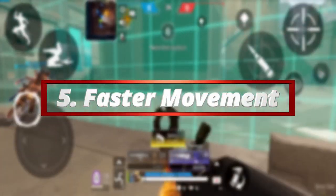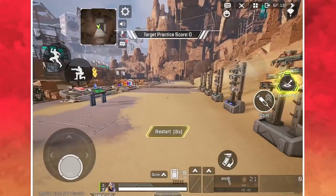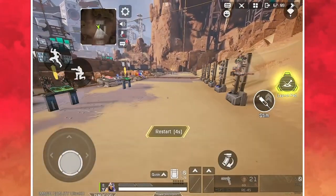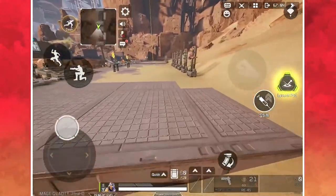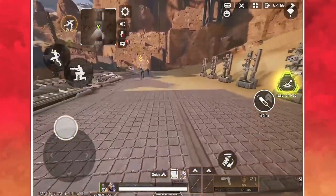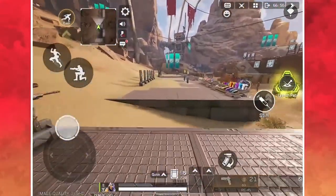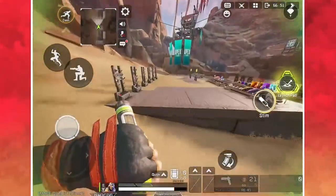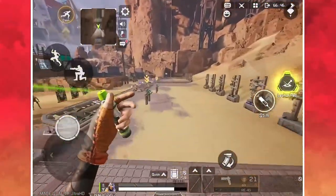Now number 5: movement is key in Apex Legends Mobile and a neat trick to move faster and more fluently is to slide. After your initial slide, time your next jump and do a few bunny hops just after that slide — this gives you a slight boost and helps you move a lot faster around the map and in and out of fights. And if you use Octane, who is faster, you'll move even faster still.